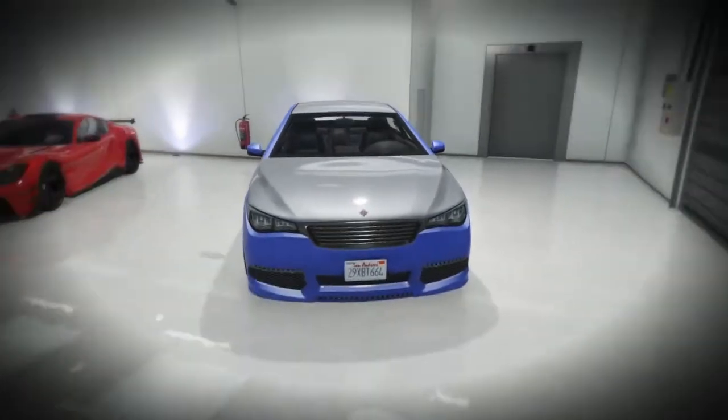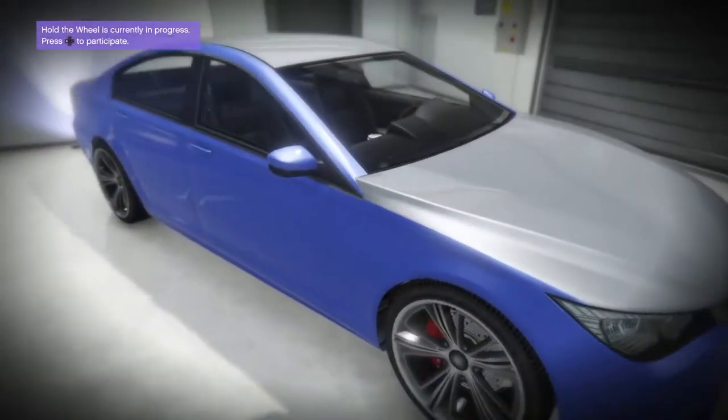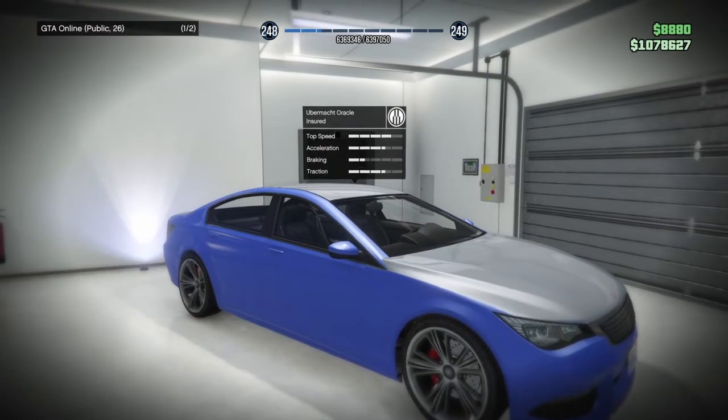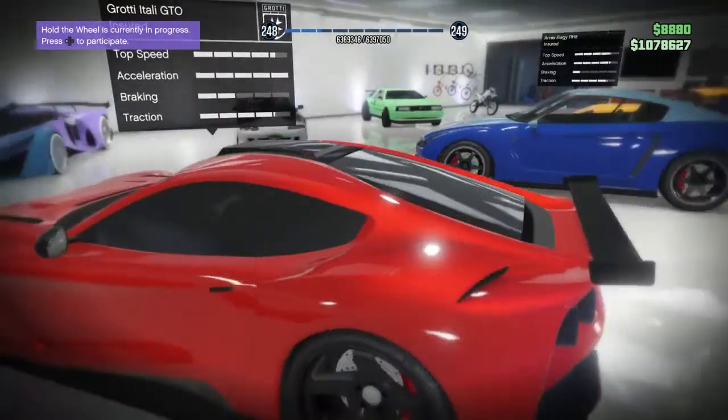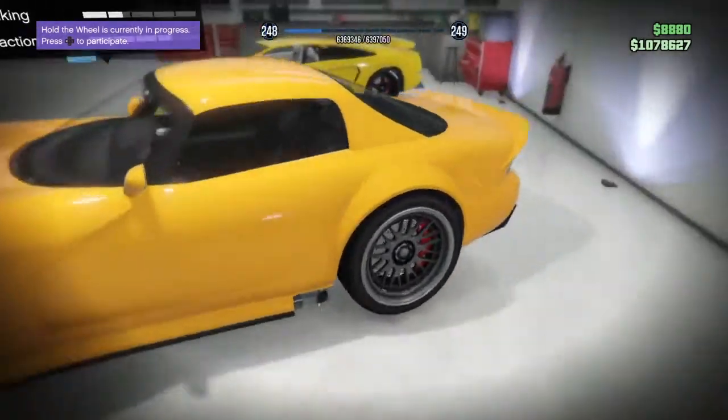We're in the first garage — don't mind the cars being scattered, they're just scattered. First off we got this car with the Ocelot, whatever that car is, we got the Itali GTO in a nice red color, and we got a free LG because I trade.